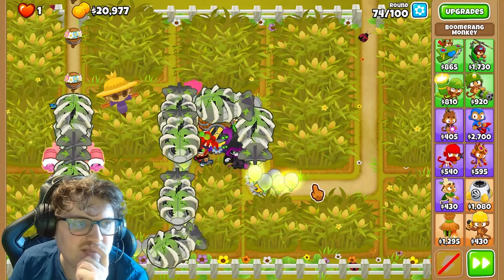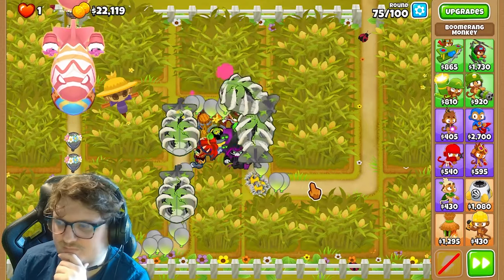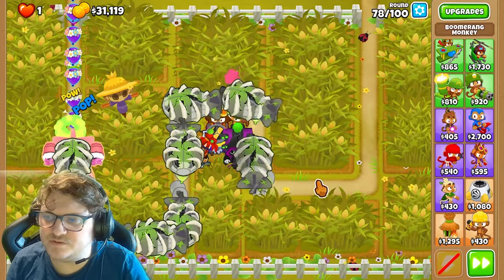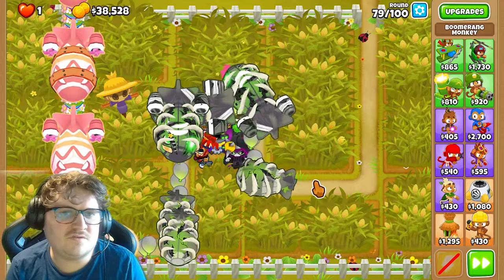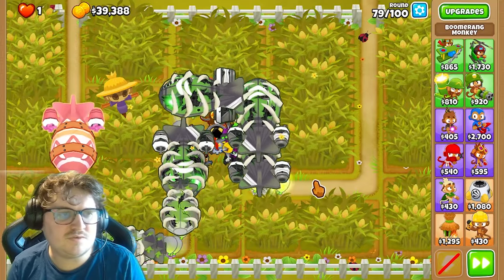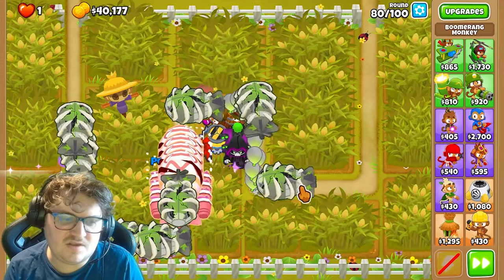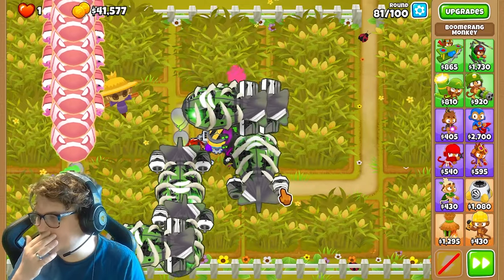We need 34,000 more and we'll get money very fast now, at least on round 79. Now we have 40,000 — we need 24,000 more. Round 79 is a really hard and annoying round, but once we get past that it should be good. This is basically the farming round — the money round 79 gives you is unbelievable. You also don't need to use abilities here, but you can use them as a safety if you wish.